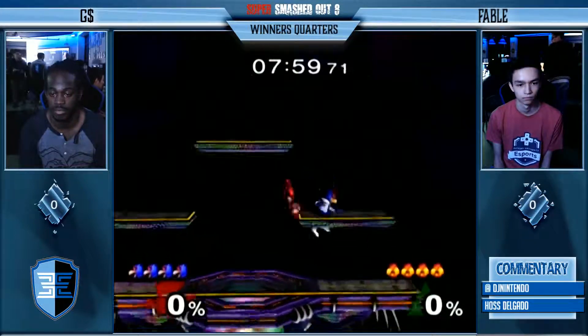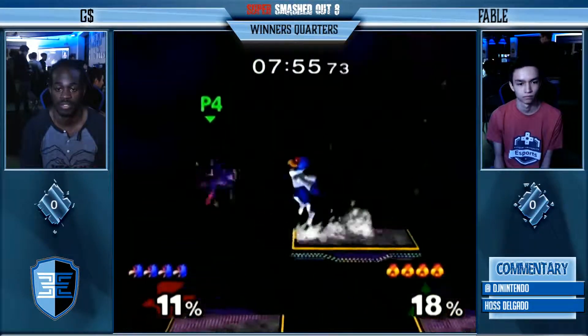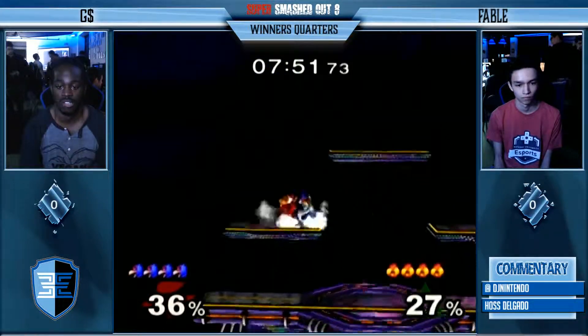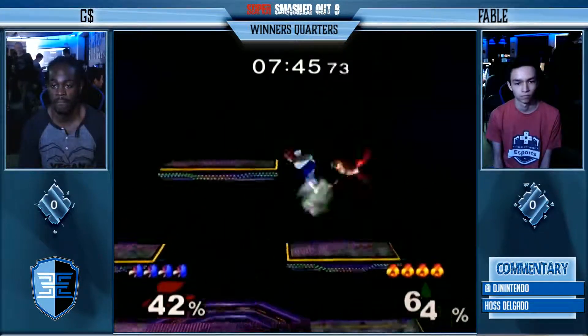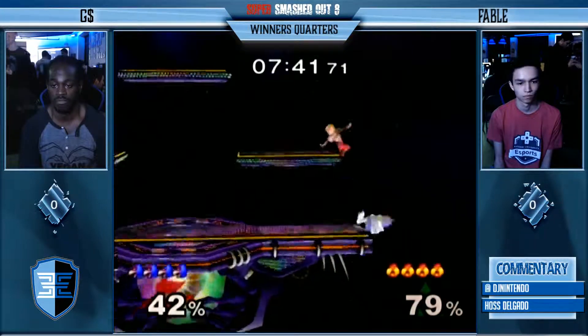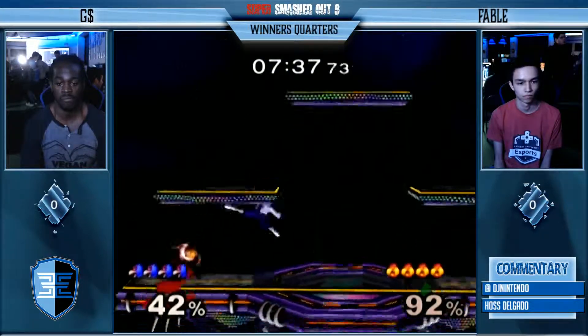You would do a true combo out of it right away — almost like a certain spacey move. Now opting for the forward smash there, just wanted to get the damage. Avoiding the spot dodge already — that was quick adaptation. That's how you know that G has fought so many Sheiks. G being, of course, really, really old school.